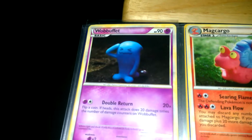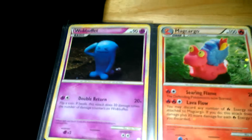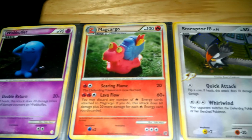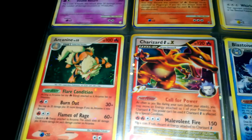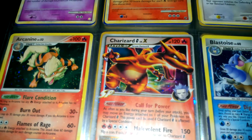Punching bag looking dude. Wobuffet — I don't know how to say that. Magcargo — I don't know how to say that. Staraptor FB. Arcanine. Charizard Level X G, I think.